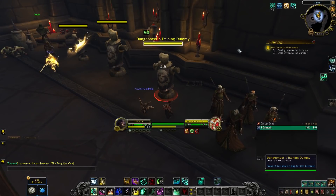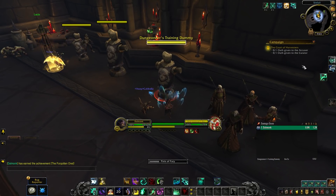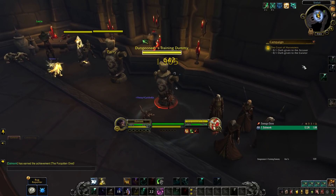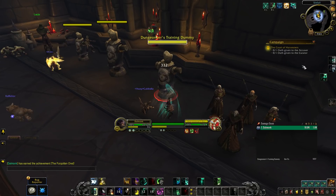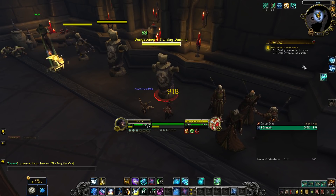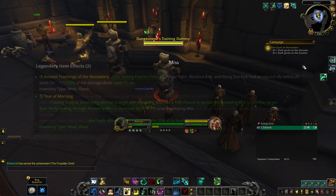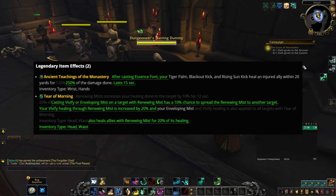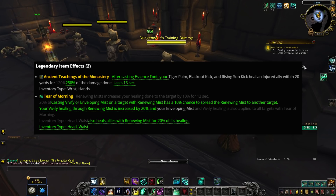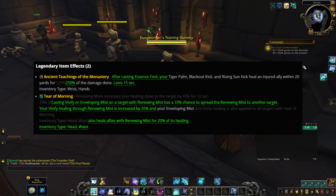Monks are getting significant increases to their class. Starting with Mistweaver: the Legendary Ancient Teachings of the Monastery will now work after you use an Essence Font, granting 120% healing based on the damage that your Blackout Kick, Tiger Palm, and Rising Sun Kick do, lasting for 15 seconds. I'm very excited to test out this legendary for a potential Mistweaver fist-weaving playstyle where you do damage in order to heal allies.